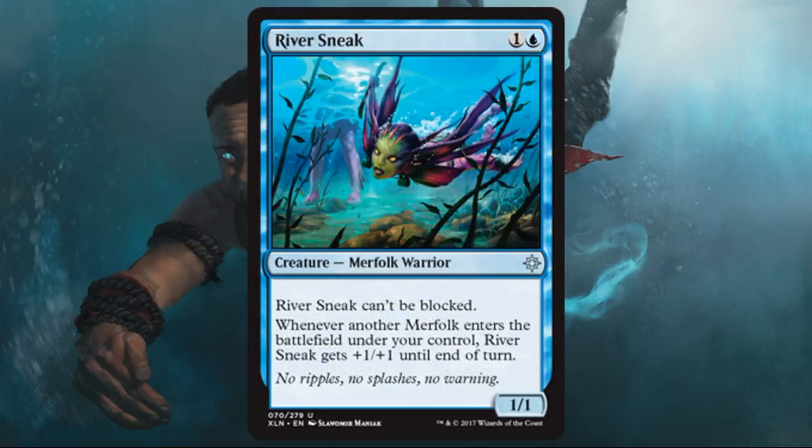River Sneak is a Merfolk that can't be blocked. It's a 1/1 for two — a little disappointing. If this was a 2/2, it could see play in Modern or Legacy. As a 1/1 it's a little fragile, though it does get a temporary buff when you play another Merfolk. What this card really wants to do is be a vehicle for cards like Dowsing Dagger — anything that rewards you for getting damage across. It also works well with pirates because sometimes you might not have a good attack line to turn on raid, and this gives you more options. It won't be in all builds, but I think you'll find yourself playing it more than you expect.